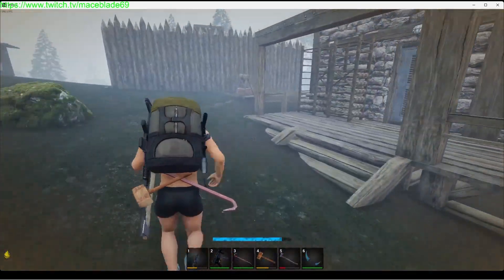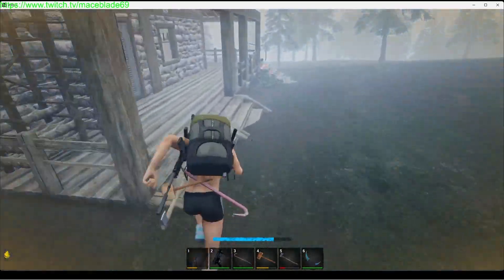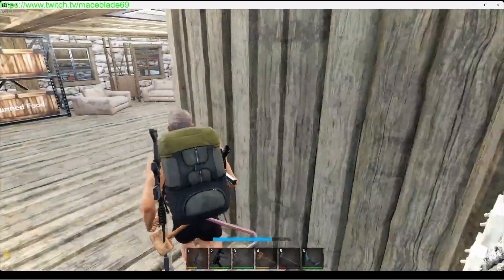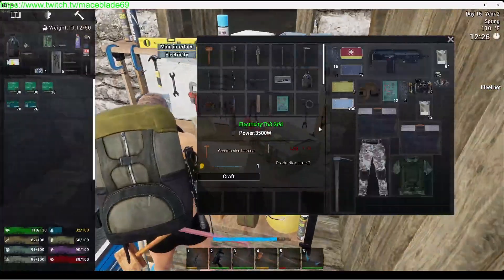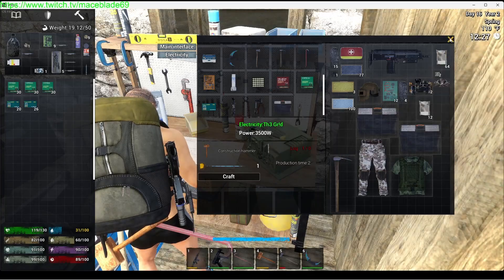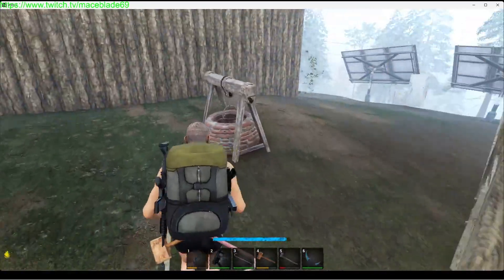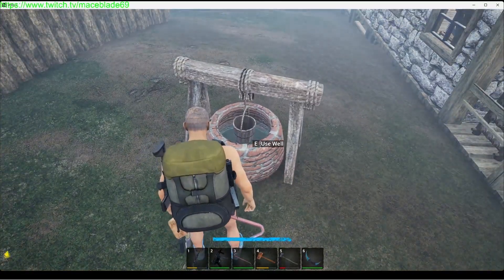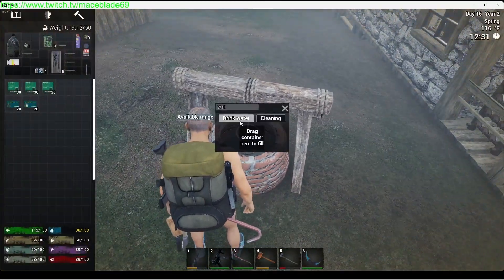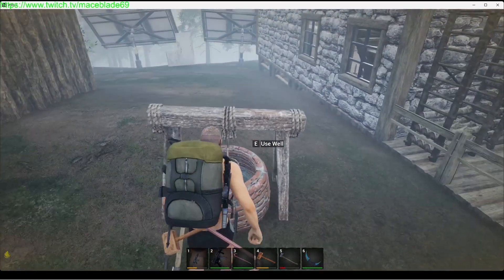If you want to get more advanced, after you create the well — which you need a drilling tool for — I highly recommend you make two drilling tools. You need one to unlock the well in the skill tree and then one to actually use in the well. Once you unlock the well and build it, you can come over here to fill it up.